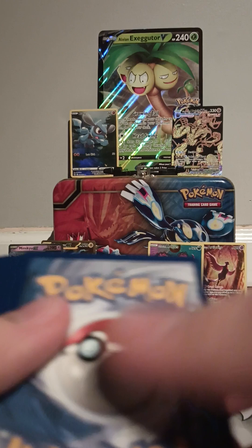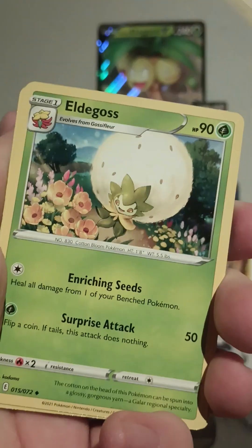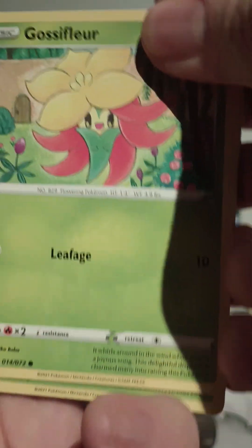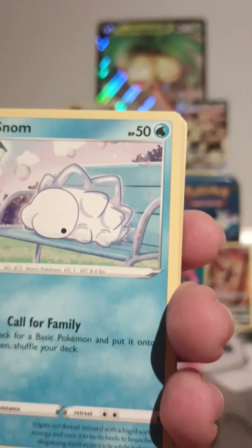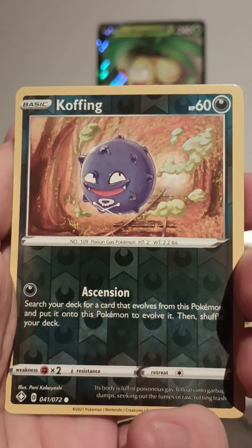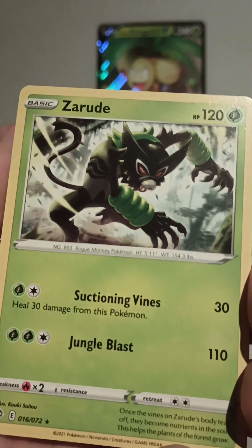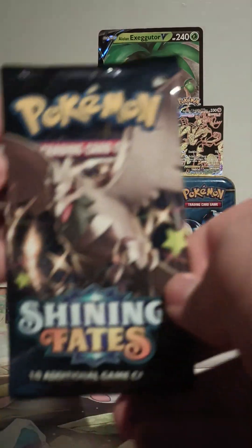That was a bit of a weird tear. Code card to the side — one, two, three, four. Electric type energy, Eldegoss, Dartrix, Rusted Shield, Gossifleur — okay, we're getting the whole line starting up. Rowlet, Qwilfish, Spinarak, Snubbull, my boy Koffing. Last one... this is rude, disappointing for the first one — but that's just the first one.